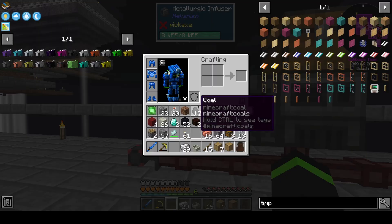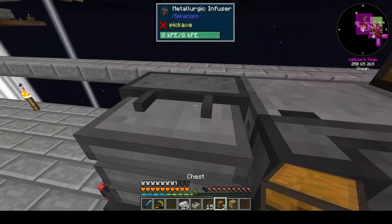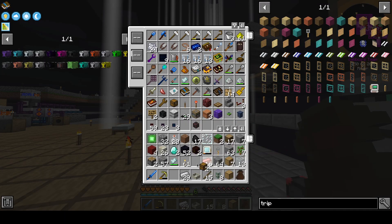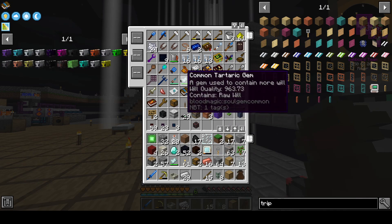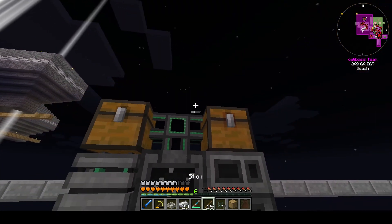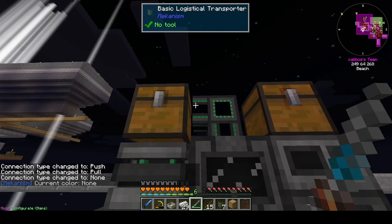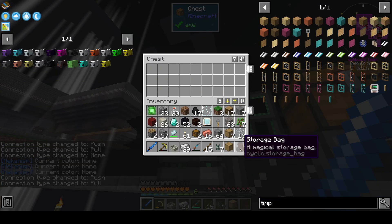Theoretically Mekanism machines should pull from adjacent inventories — much like this is not. It's not a super big deal because I can just use a logistical transporter. Where's my configurator? And then this ridiculous thing.